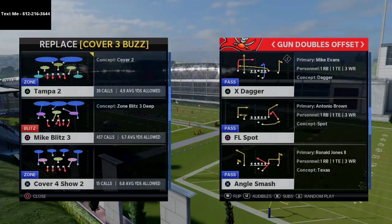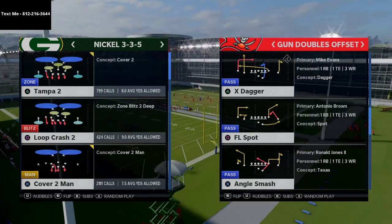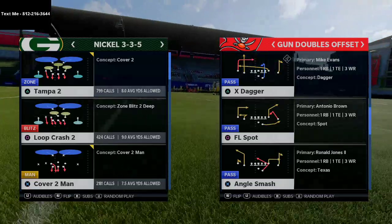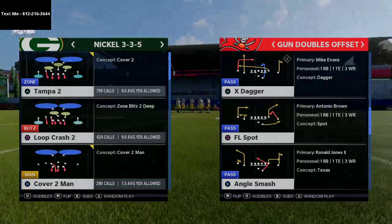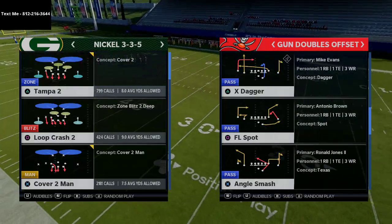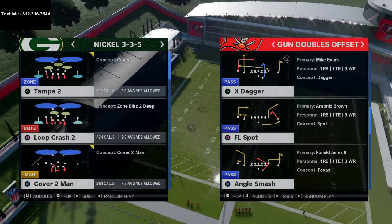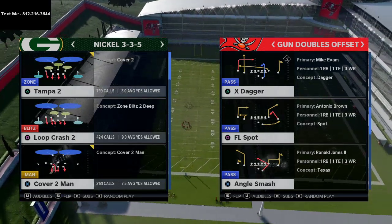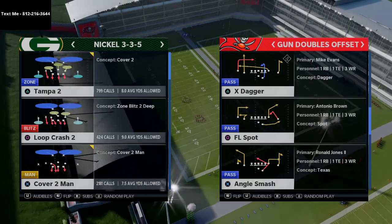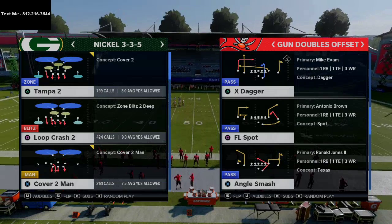We're going to set the Mic Blitz 3 as one of our audibles. I'm going to show you a very simple pressure — kind of a sample play from the defensive eBook. If you want more about the defense, there's a link in the description to pick it up for just $15. The whole premise of this guide is that simplicity plus focus will equal elite execution.